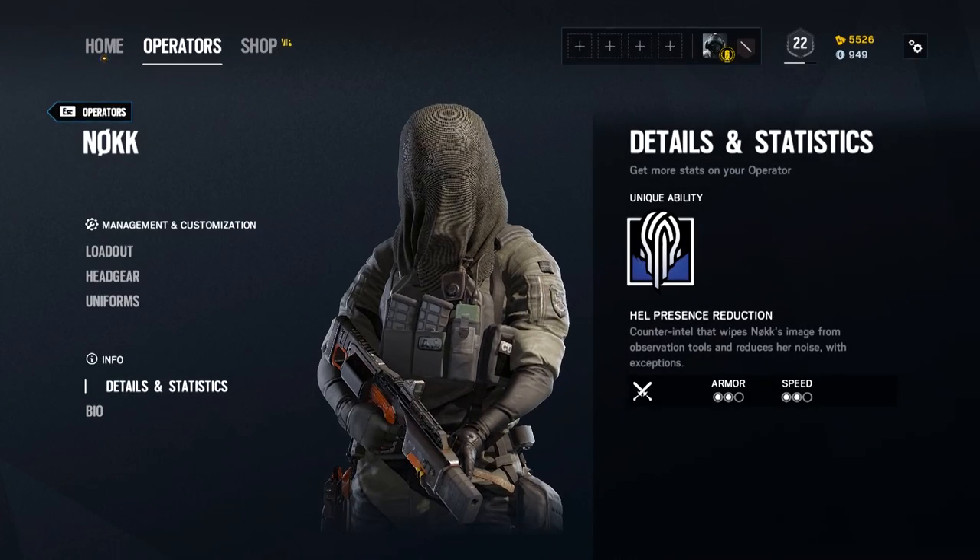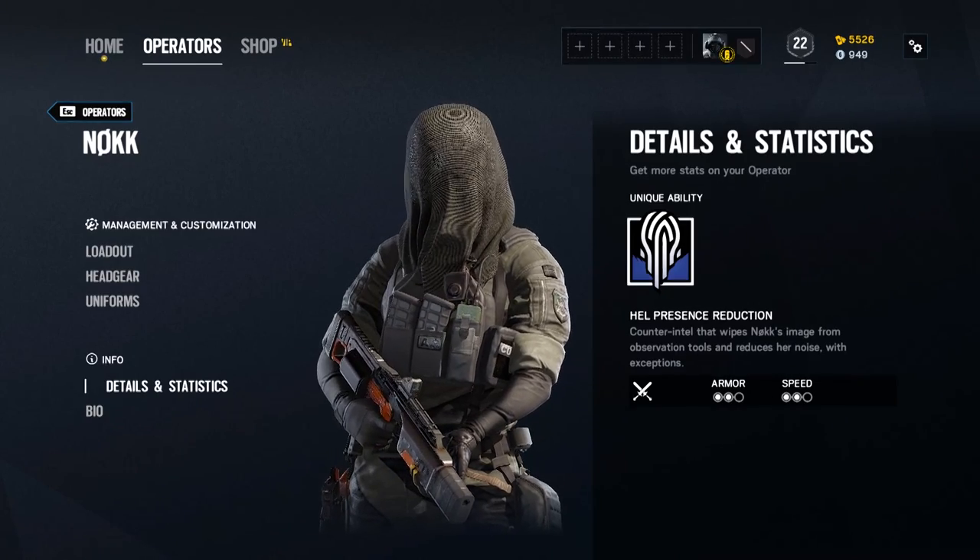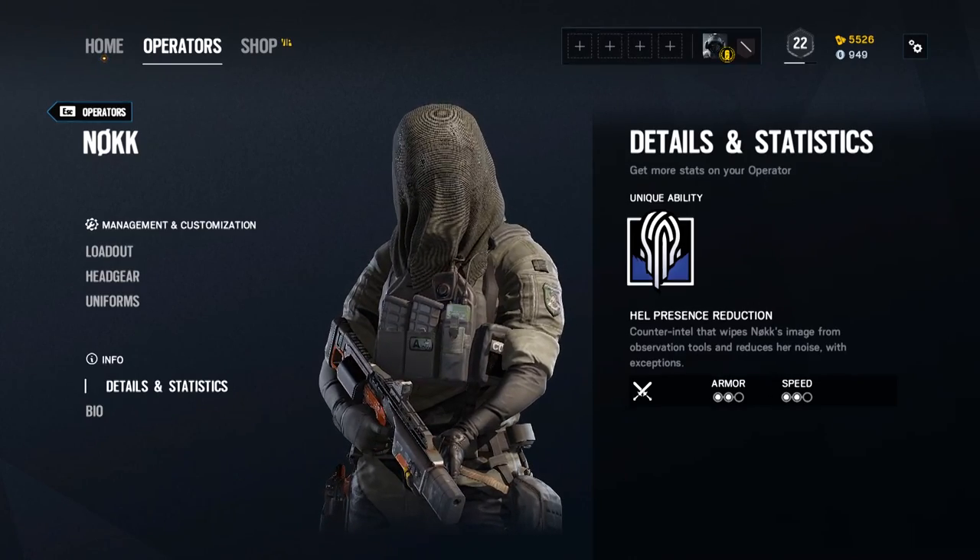Nuk is an attacker with the Danish Special Forces. She's a medium 2-speed 2-armor operator with an amazing character model that's nothing short of intimidating and spooky.